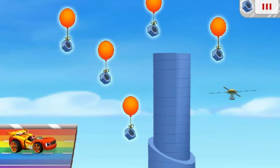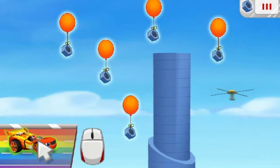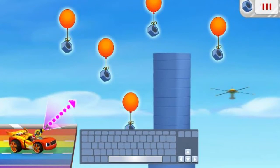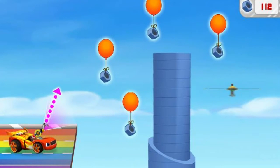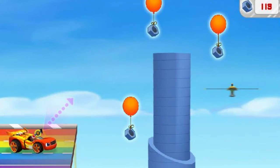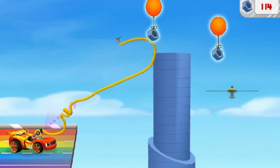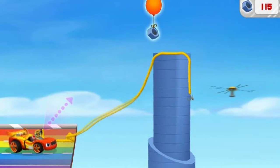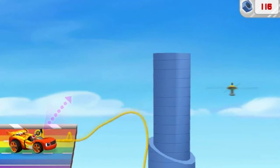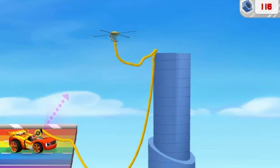Oh no! The rainbow road ends here! And the rotor is stuck on the other side! We need to lasso it with my grappling hook and rope! Let's give it a try! Click me to activate my grappling hook — great! Grappling hook activated! Now press the space bar to launch the rope! It looks like there might be some things in our way! Launch the rope at an object to remove it! We're almost there! Great aim! Great aim! We're almost there! Great aim! Tire-rific trajectory! We caught the rotor!